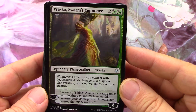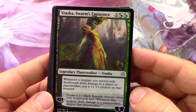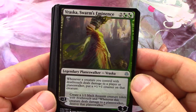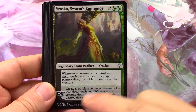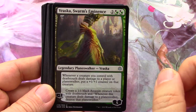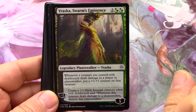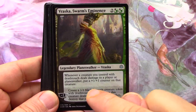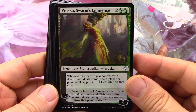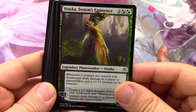So Vraska is a four-five. If nobody attacks it you get to use the negative two twice and you create - I love this - a 1/1 black assassin creature token with deathtouch. Whenever this creature deals damage to a planeswalker, destroy that planeswalker. That's great. It reminds me of the Vraska from Return to Ravnica, which I pulled on a road trip. That one created three 1/1 black assassin creature tokens but said whenever it hits your opponent you lose the game - so that was a lot more deadly. Love the artwork, really beautiful card.